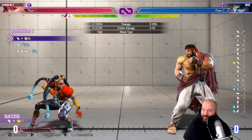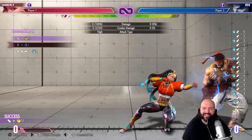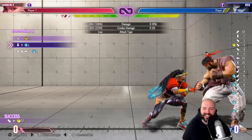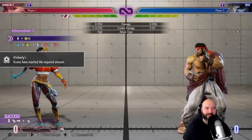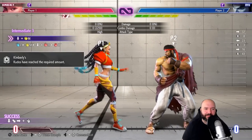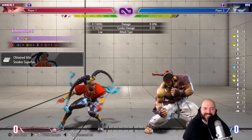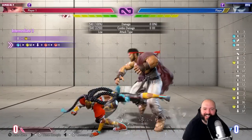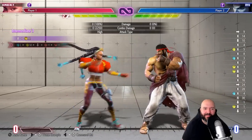Link combo off slide — I've seen people having trouble with this. If you don't know, the trick is you have to hit late. If you hit early you have like no time — you have to hit late with the slide. They put that pretty early for how technical that trial is. Link off down medium kick — that's another unique Kimberly thing: you can't cancel her crouching medium kick, but you can link off it.